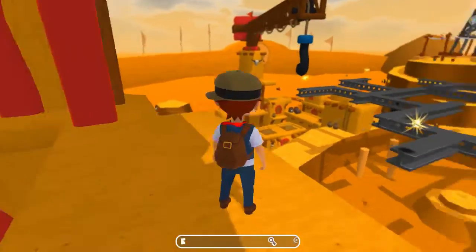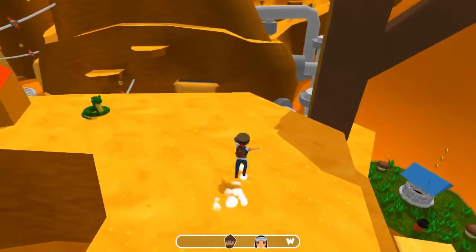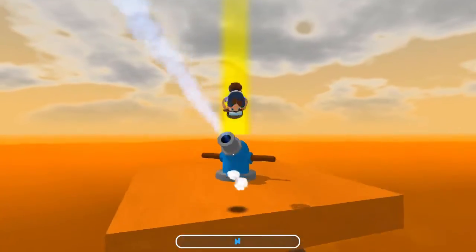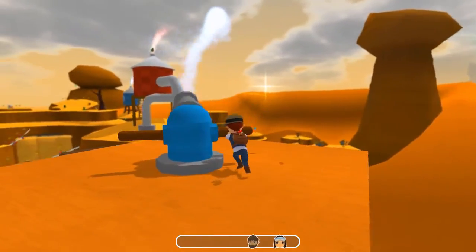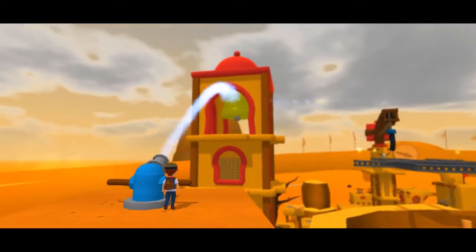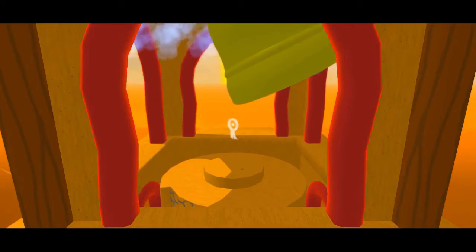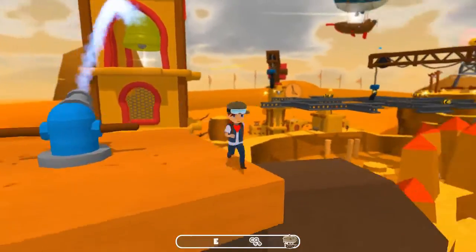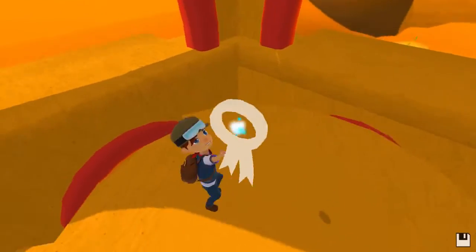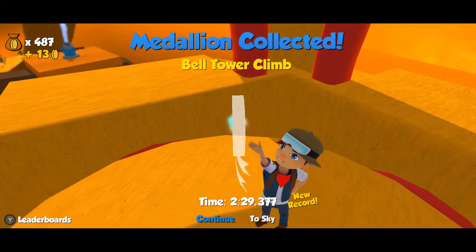You can press in the right stick to adjust the zoom on the camera on your character if you really want. I'm going to hit the bell. Oh, I was supposed to do this first — now I've got to climb back up there. I like the ability to extend your jump so much with proper skill. Look at that — that's the fastest I've done that one.